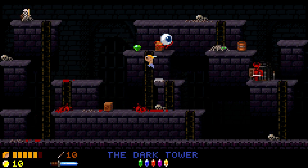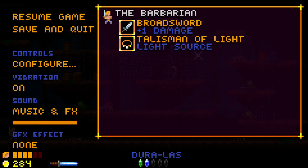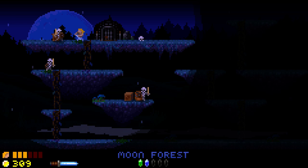Anything you purchase will show up in your inventory when you pause the game. As you can see, I purchased the light source for the night levels, and the video speaks for itself — a very welcome upgrade.